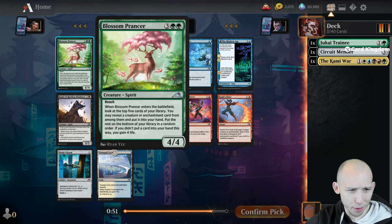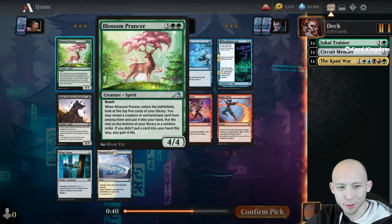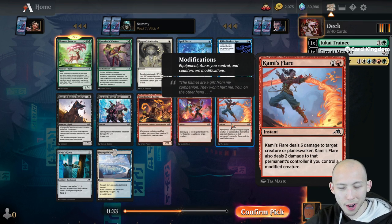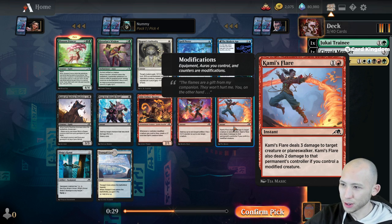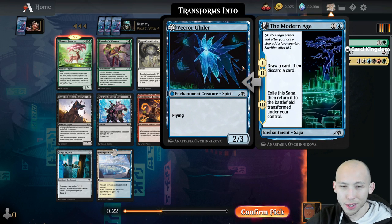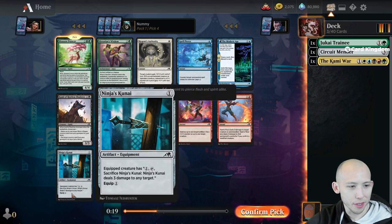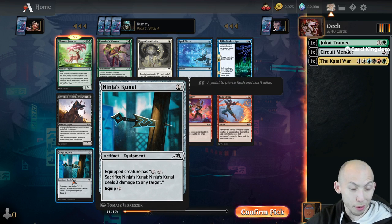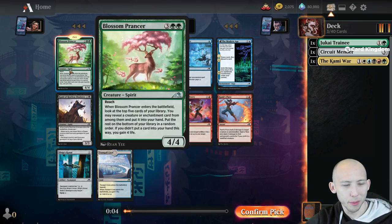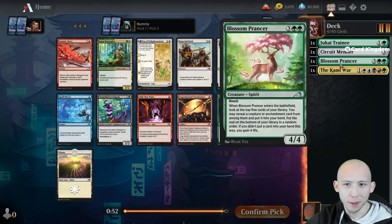Blossom Prancer - this card's very good. It's a 5-mana 4/4 reach. Look at the top 5: you may reveal a creature or enchantment and put it into your hand, or if you didn't put a card in your hand, gain 4 life. That's my choice here over Kami's Flare, which is just good 2-mana removal. There's also Ninja's Kunai - 1 mana to play, 1 mana to equip, 1 mana to activate - deals 3 damage any target including players. I think the Blossom Prancer is the easy choice.